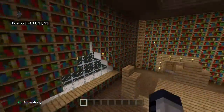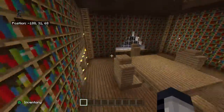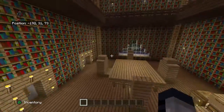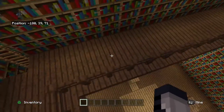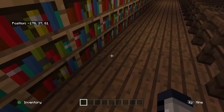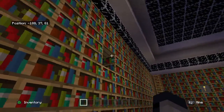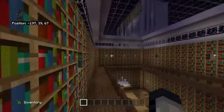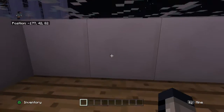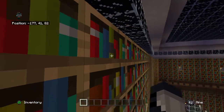We've basically got bookshelves all around the place. There's a little section here that's three blocks high. I'm planning on putting ladders up here so that people can actually reach books — got ladders also up here so people can get the book they're looking for.